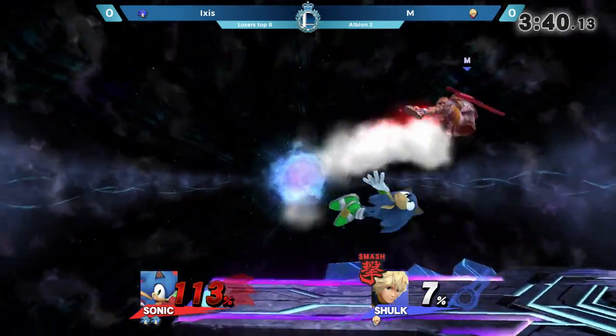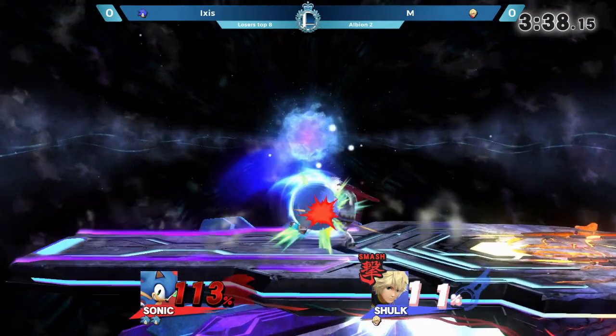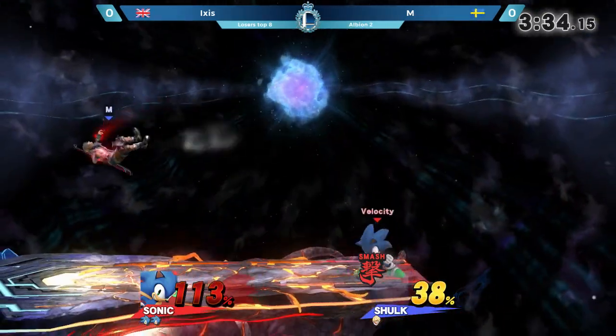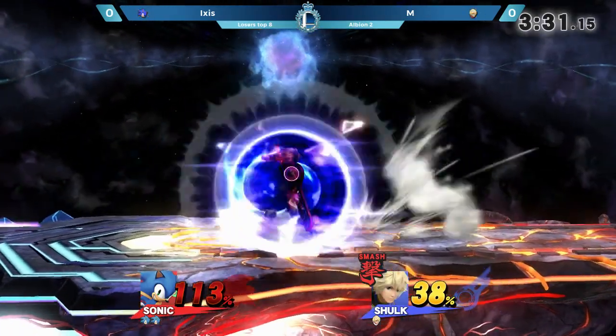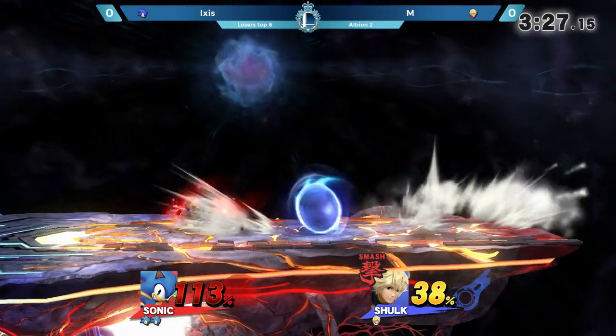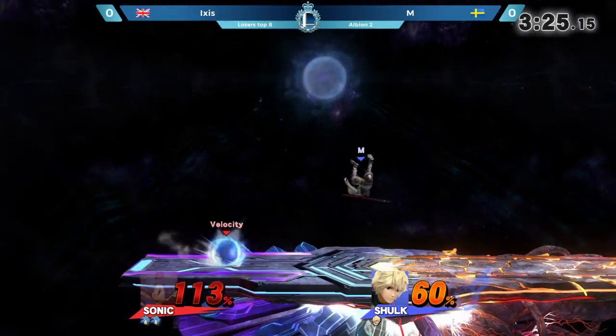Excellent use of the Speed Art right there, coming out from Em to just gain that momentum back, put him on enough damage so that Smash Art is really a factor. That Monado Smash up tilt is incredibly, incredibly strong — a relatively safe move with incredible vertical range as well. We will likely see that coming out at some point.